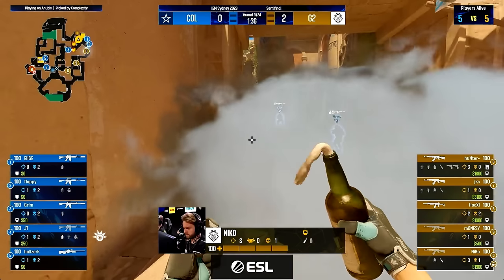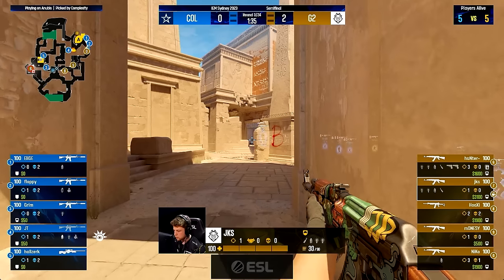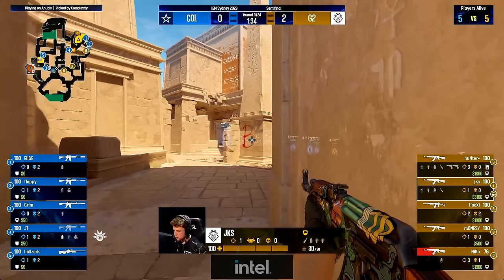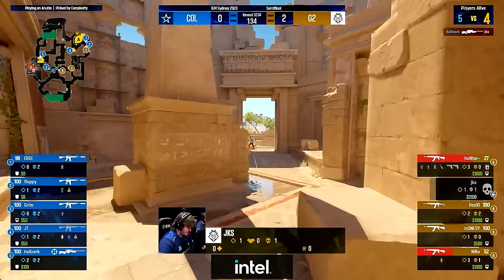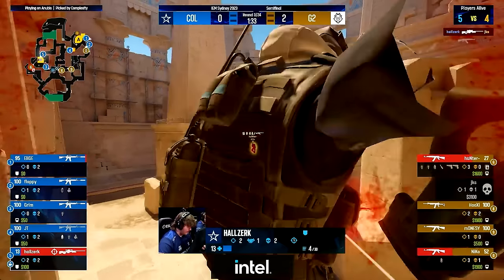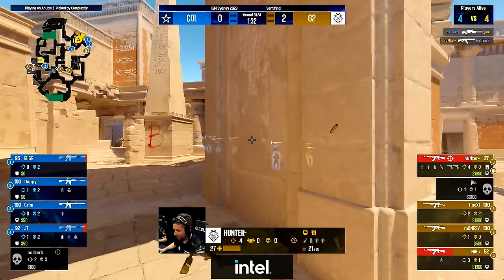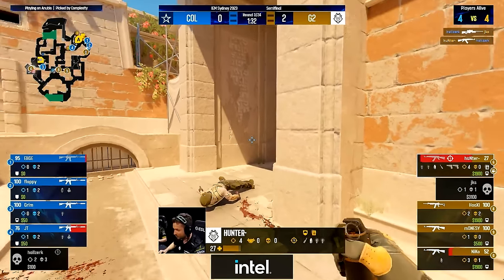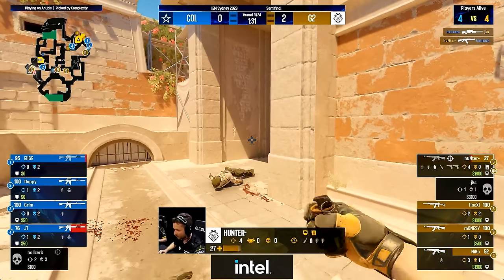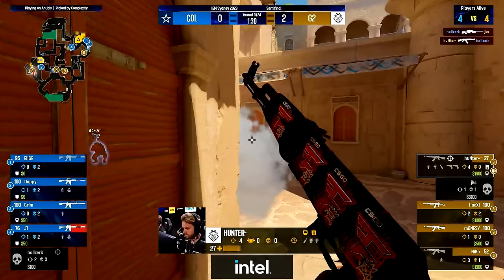G2 needs a hail Mary to force Complexity to rotate since they still want to play off the rotations of Complexity. This comes in the form of Hunter, who is outside of B and wants to clear it with JKS. Halstark can get a 1-for-1 trade — massive for him in this situation. So do G2 go B with this? If your goal is to make Complexity rotate, well Hunter and JKS have shown Complexity the bomb on B, so now G2 rotates all the way back to A hoping Complexity will over-rotate towards B instead.